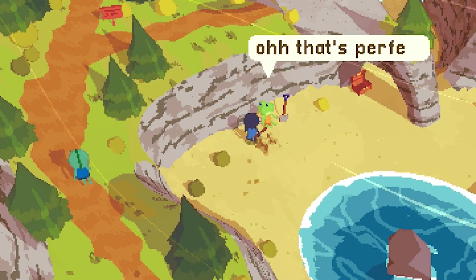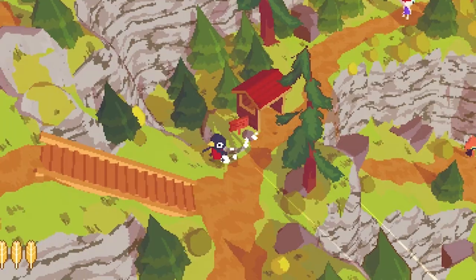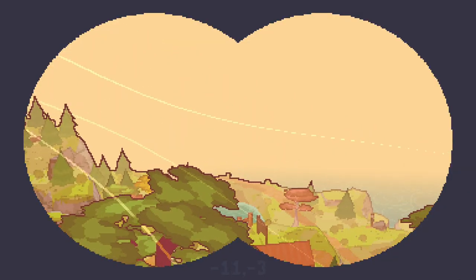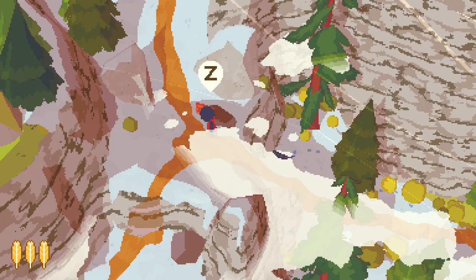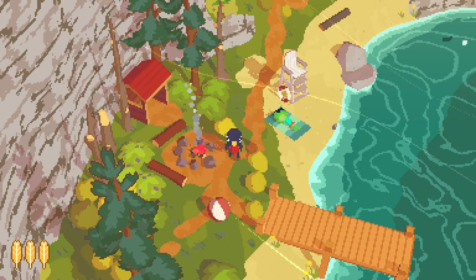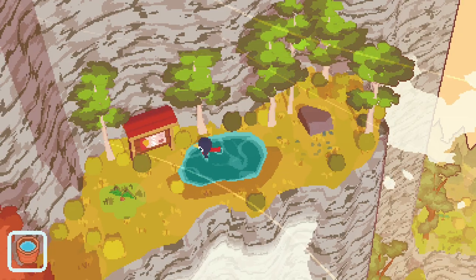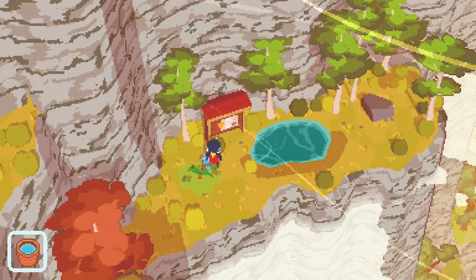Part of what makes you embrace this so fully is the art direction. You want to explore to find more coins and shells, but also just to see more. A Short Hike may not be the most detailed game on this list, but it somehow captures the closest feeling to being outside on a sunny day. Like an impressionist painting, everything you need is there. You just fill in the blanks.